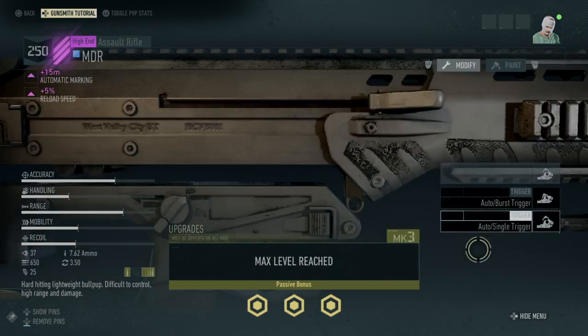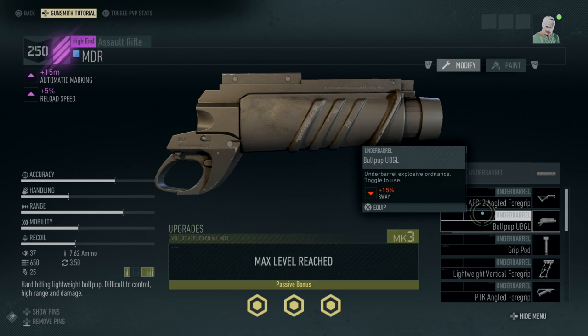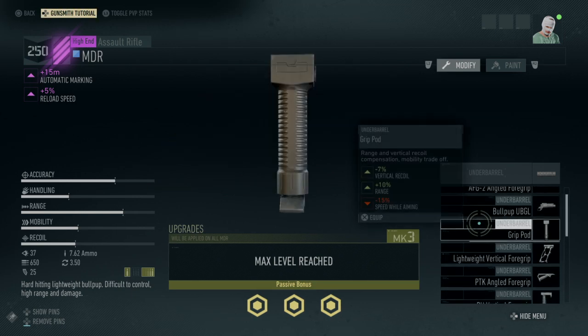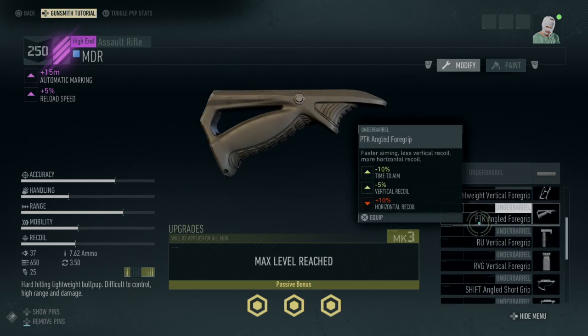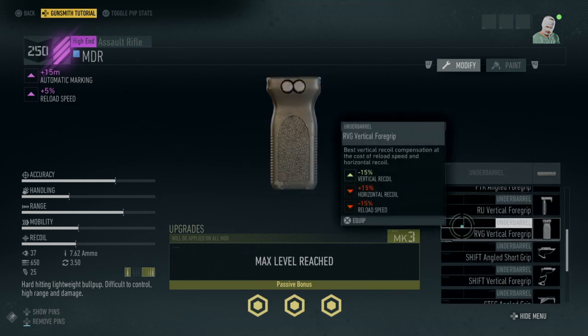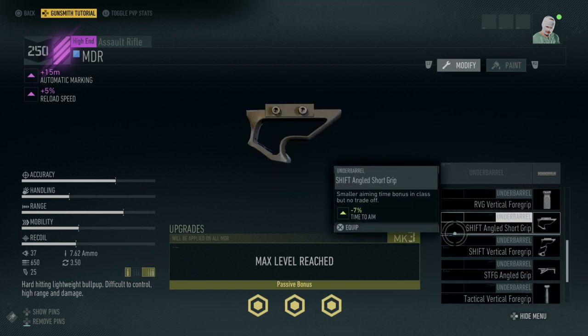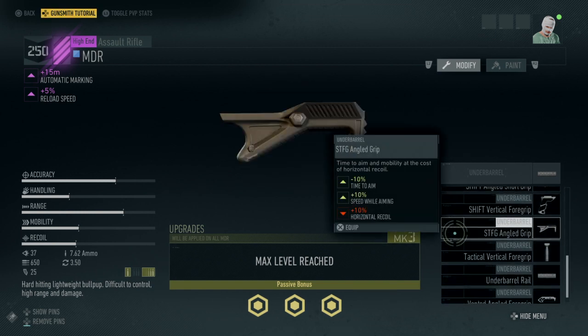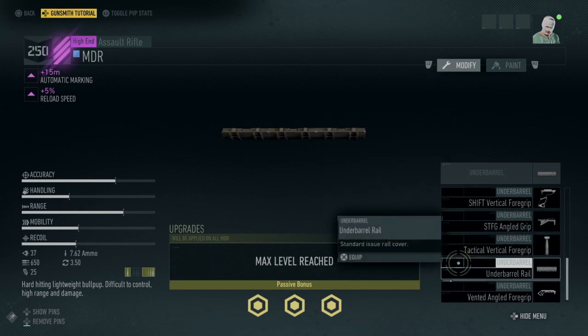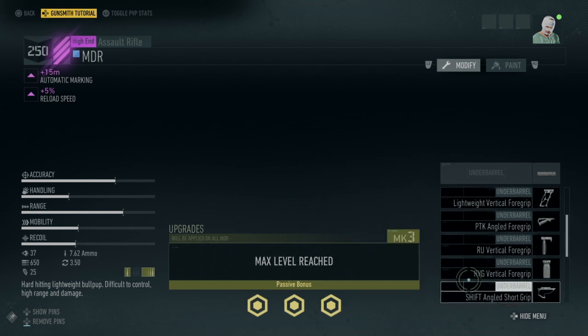It has auto-single trigger or auto-burst. And then here's its underbarrels: the angled foregrip, bullpup underbarrel grenade launcher, the grip pod, the vertical foregrip angled, the Russian vertical foregrip, ORVG vertical foregrip, the shift angled short grip, the shift vertical foregrip, the SG-FG angled grip, tactical vertical foregrip, underbarrel rail, and the vented angled foregrip.